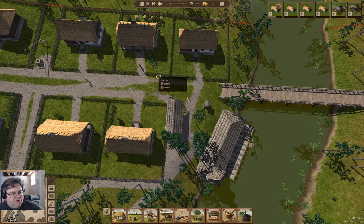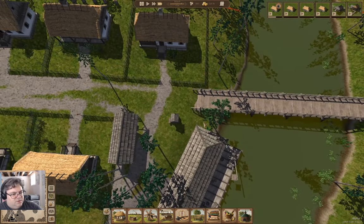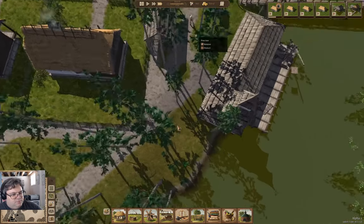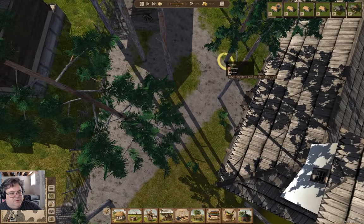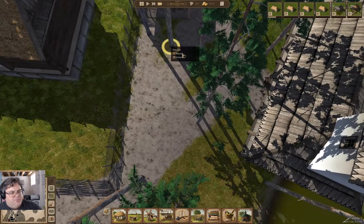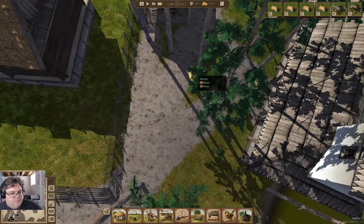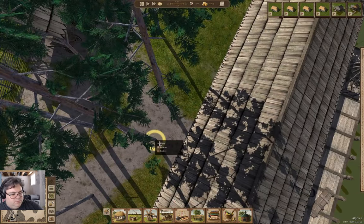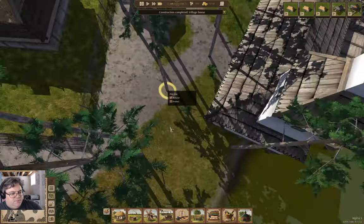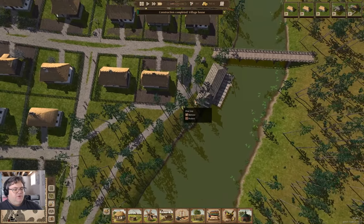We're going to remove that tree, and yeah, we can leave those trees. We're going to remove that tree too, and that one, and that one, and these ones. That one's already queued, and that one. So we got those being removed.